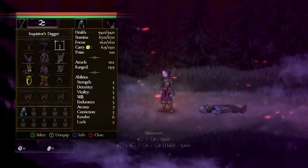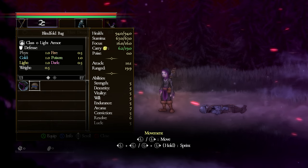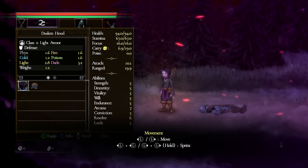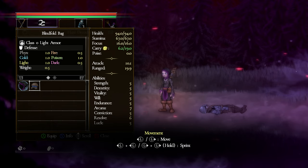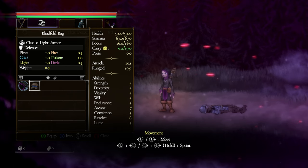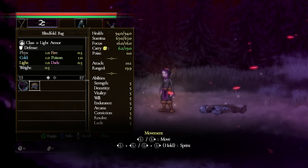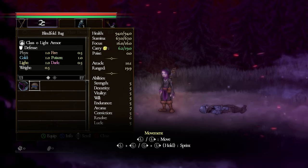I can put on my hood. Wow, there's a lot going on — we have physical, cold, light, fire, poison, and dark defense, plus weight and class just like in Salt and Sanctuary. You'll have different classes of armor to spec into. We have health, stamina, focus — which I believe is our magic — carry weight, poise, attack, and ranged attack. Stats include strength, dexterity, vitality, will, endurance, arcana, conviction, resolve, and luck.